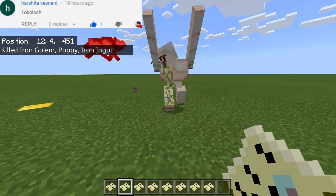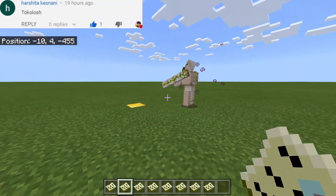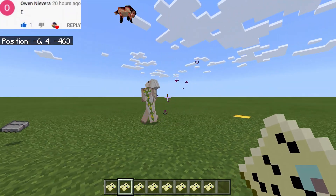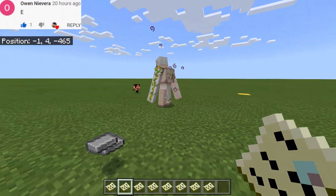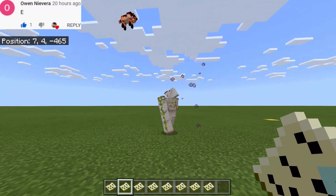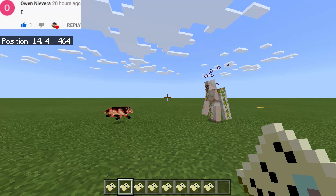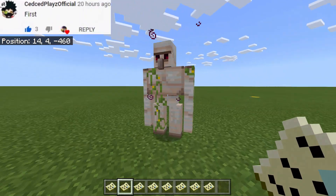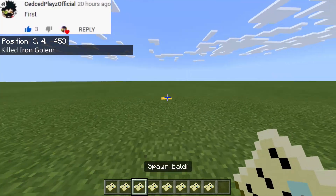Next we have Smile Dog — it looks like a retextured wolf. It will damage the iron golem and deal some effects, as shown by the particle effects on the iron golem. But ultimately it cannot beat the iron golem.